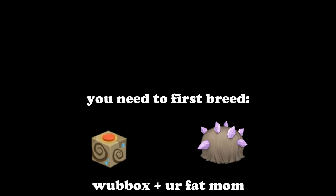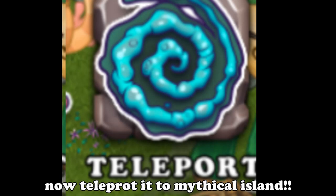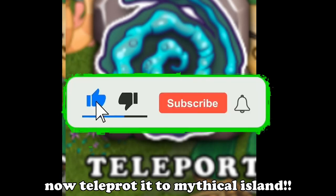How to breed Shadow the Hedgehog on Mythical Island. First, breed Webox and your fat mom. Next, hatch the egg and teleport it to Mythical Island, and it will change into Shadow the Hedgehog.